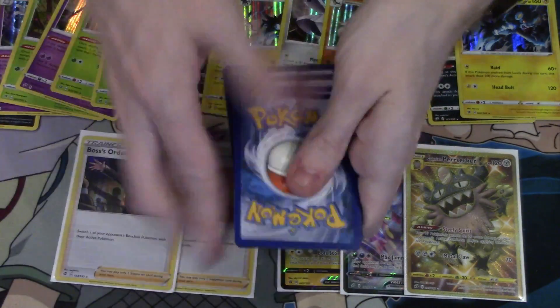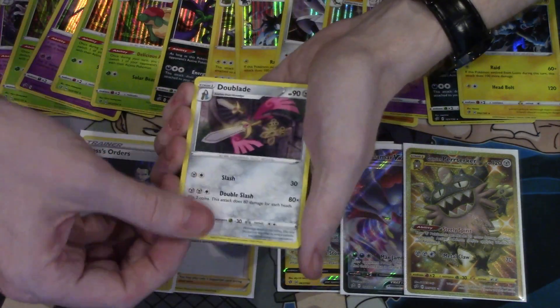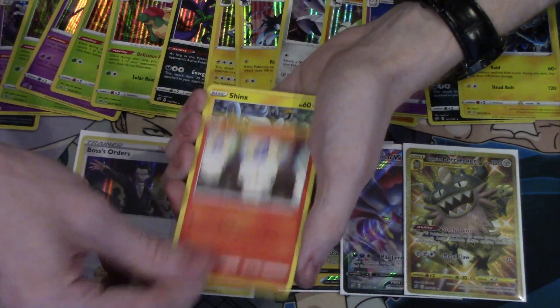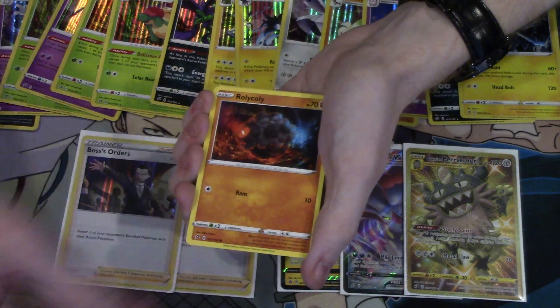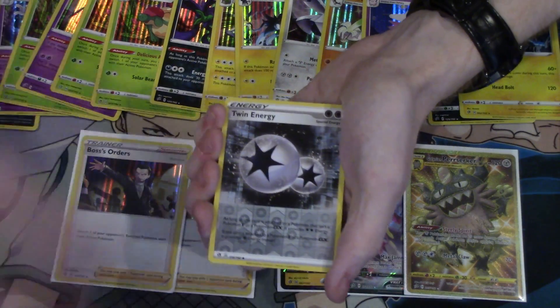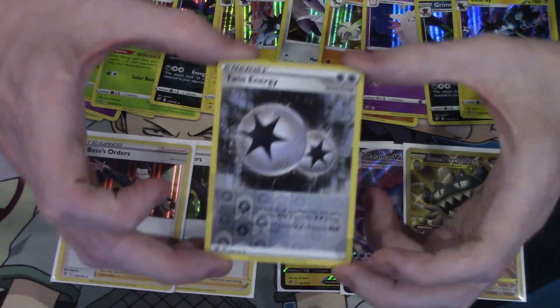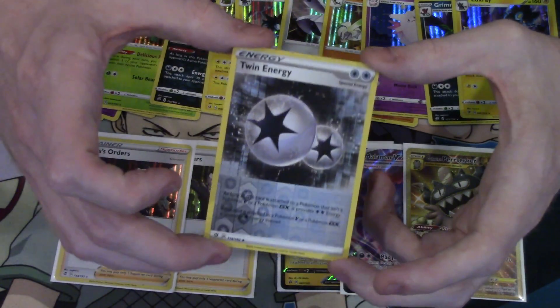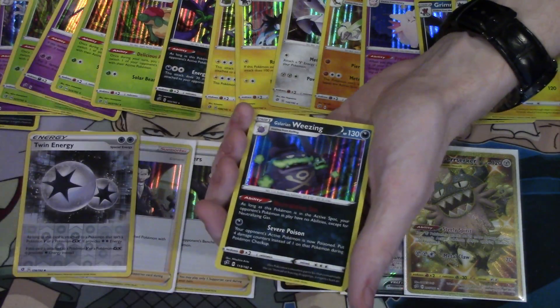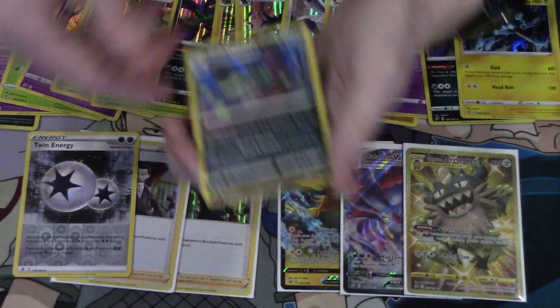Three up front. Double Blade, Lombre, Hatrem, Litwick, Shinx, Roly-Coly, Appalin, Hatena, Reverse Foil Twin Energy — that's a solid hit right there, big fan of that. And a Greedent and a Foil Galarian Wheezing.